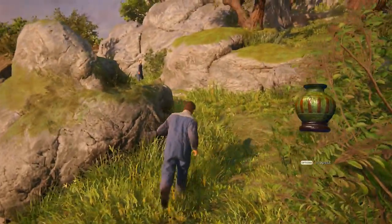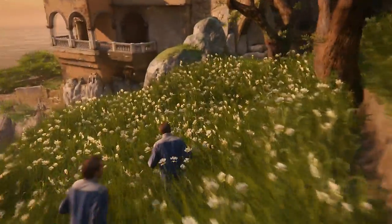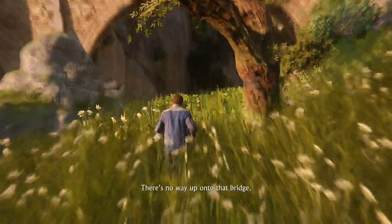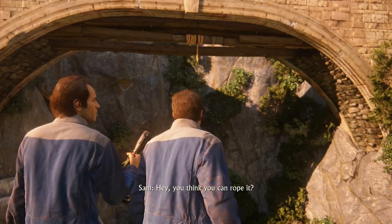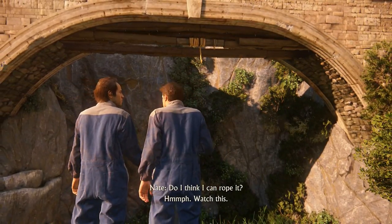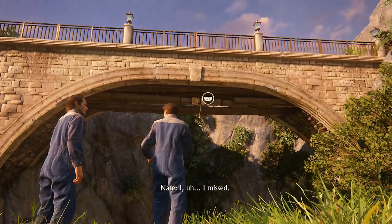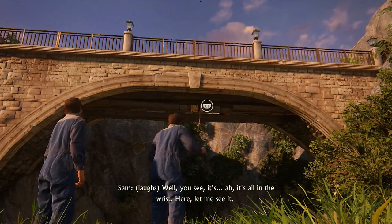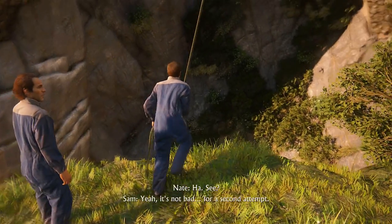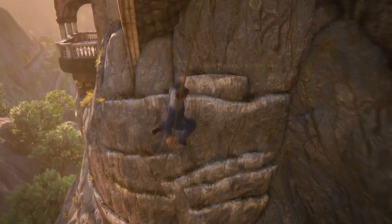Odd place to leave a treasure, but that's just how Uncharted works — they leave highly valuable treasures in the most awkward places. There's no way up into that bridge. Well, there's that exposed beam underneath. Think you can rope it? I think I can rope it. I don't know if we were always meant to fail the first throw, but even on my practice run I failed, which is unusual. Maybe we're supposed to make Sam look good and show that Drake is a little out of the game.